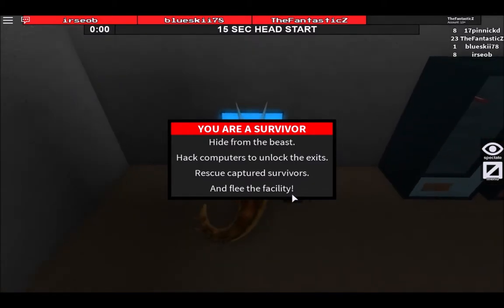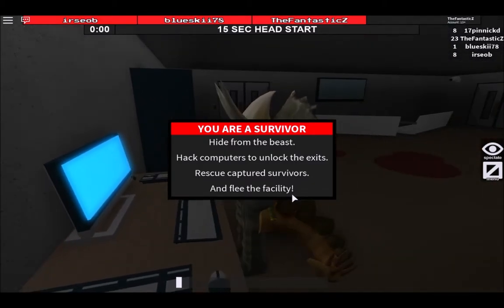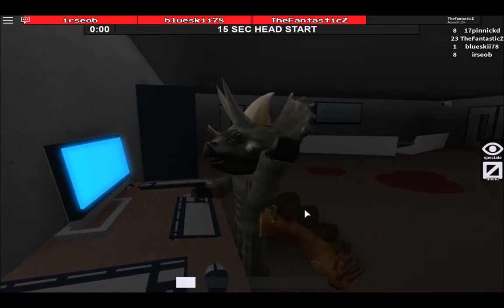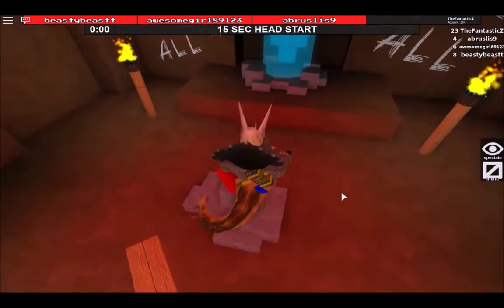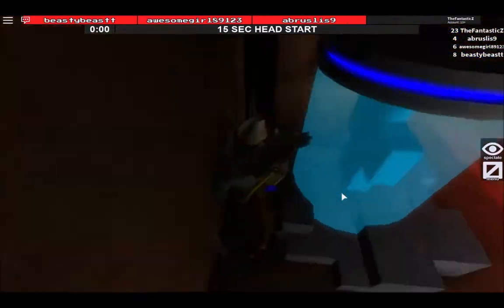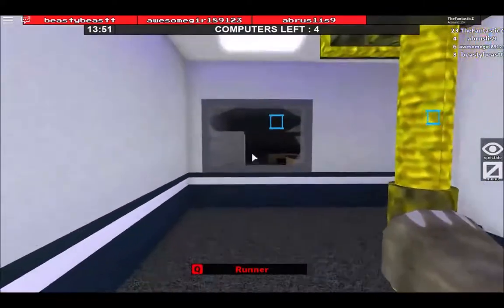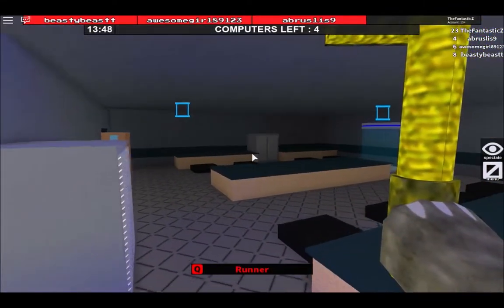If you're a survivor, it says to hack all the computers, and if you go near a computer it says to press E — or on mobile, you press that E button instead. Being the beast is pretty simple too, because you just click or tap to swing your hammer, and since there's only one class, you press Q to use your running skill. So the impressions are pretty simple but effective.